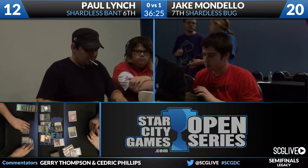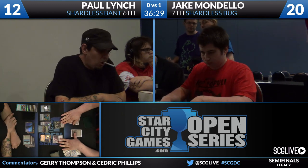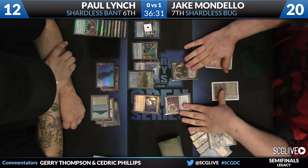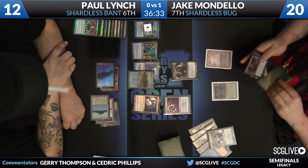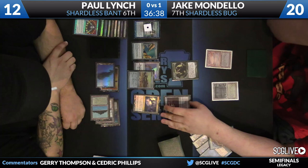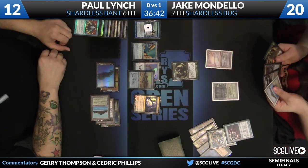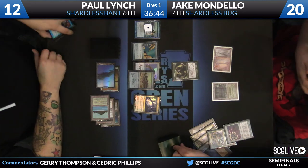If you pay attention to the Magic Online daily event results, let's take a zoom in and see what we see. There's a Pithing Needle on Liliana of the Veil, a Thopter Foundry in play along with the Batterskull and Jitte, and a Visions at 1. That's scary, but it doesn't look like Paul has any cards in his hand, so he's very reliant on that Visions actually resolving.